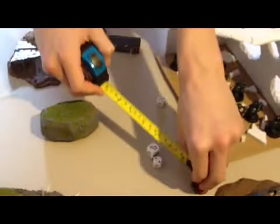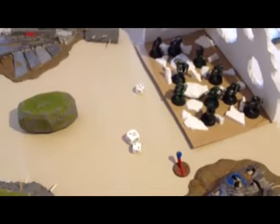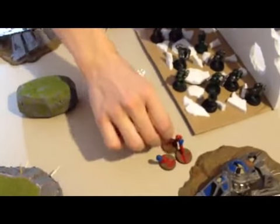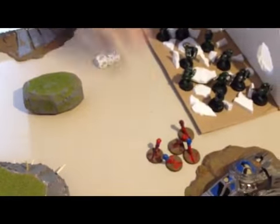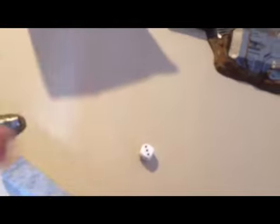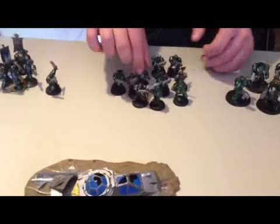Deep striking the Spore Mines — they plopped down just where I wanted them to, except I'd prefer if they stayed a little bit back. They weren't blocking terrain, but it would be more useful if they got close and exploded in his face. I failed to steal the initiative. Here you can see him moving out — this is all sped up, so don't think we're like Superman.